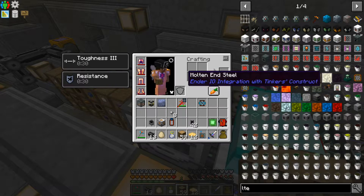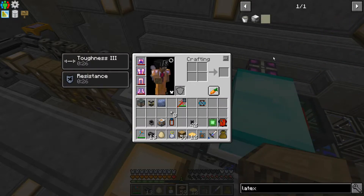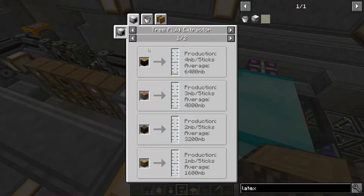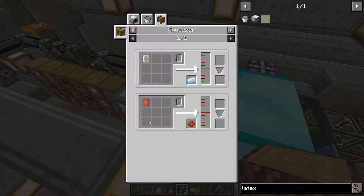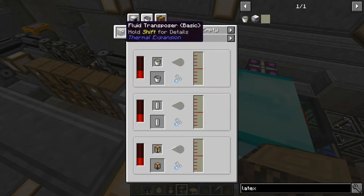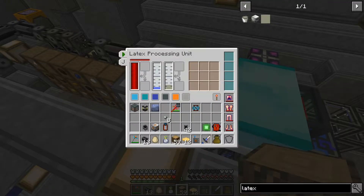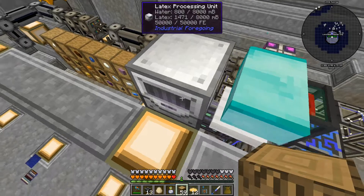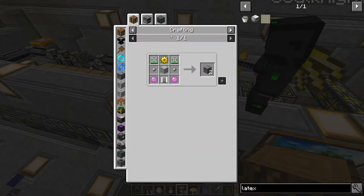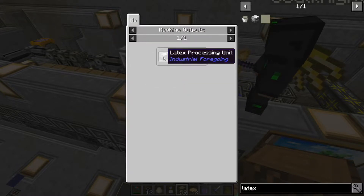There's only one recipe — a latex processing unit. The only way I know to get latex is: let me look it up. L-A-T-E-X — latex. From the tree fluid extractor and from the squeezer? No, not from the squeezer. The only way to get it is from that machine. Fluid transposer? Nope. Latex processing unit — okay wait, there must be another recipe.